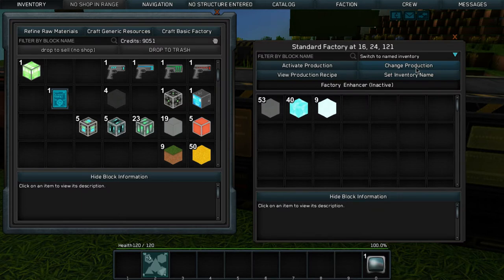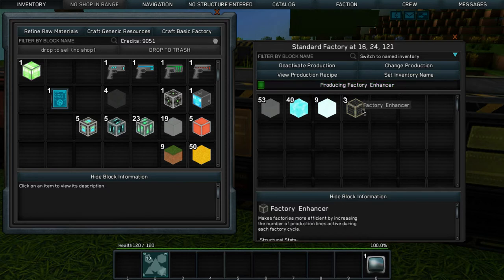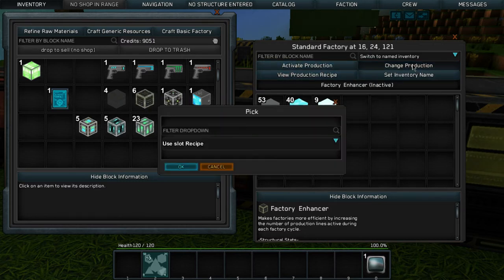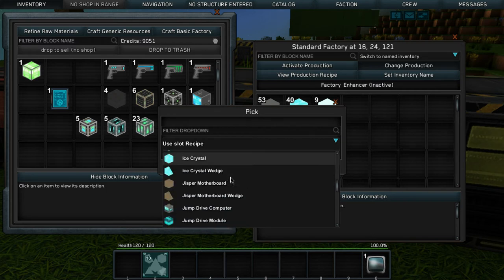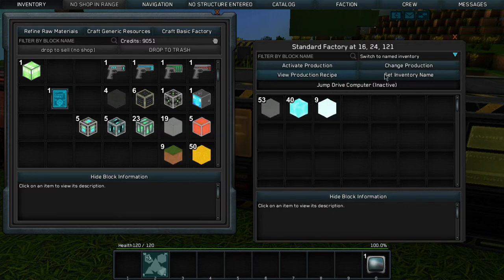The astrotech computer is required for creating function repair systems — definitely not important right now. Let's change production again to factory enhancers. We want these guys — let's build a few — crystal and alloy metal mesh, perfect. Start production. The main purpose for these is to enhance the existing factories here or at our new location — they increase the number of production active during each factory cycle. Let's also make a jump drive — I need mass set and crystal composite.